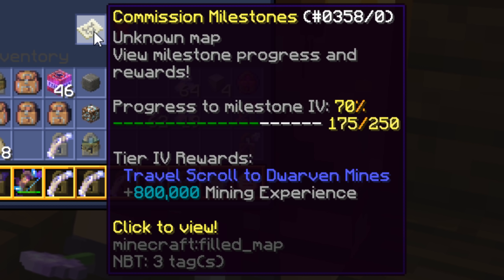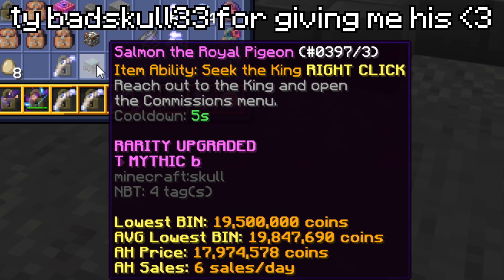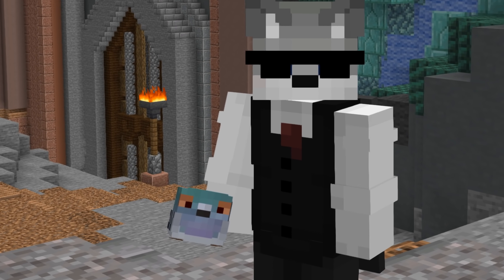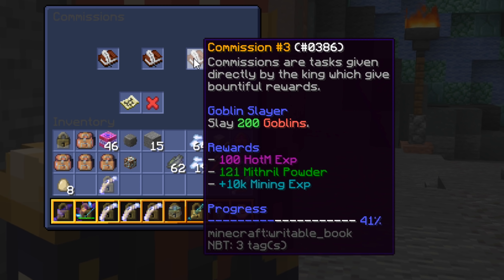You can get a travel scroll at 250 commissions and a golden pigeon at 500, which is just a fast travel for commissions. Your first four commissions of the day give you 900 extra HOTM XP, and you unlock a third commission slot at 100 commissions which acts the same as the first commission slot's quests.